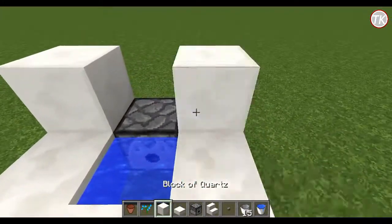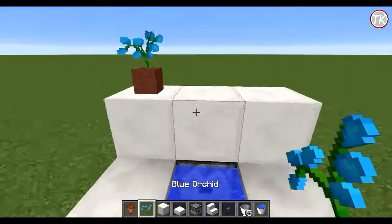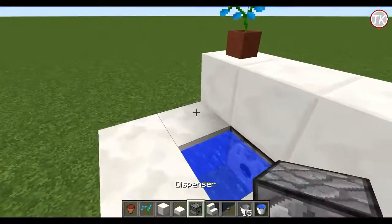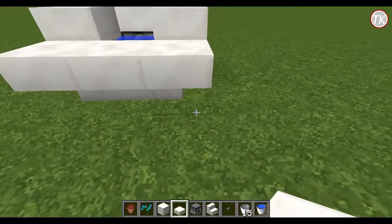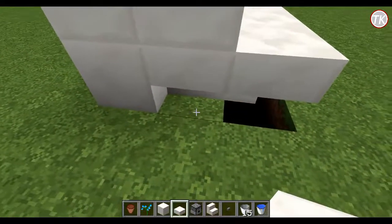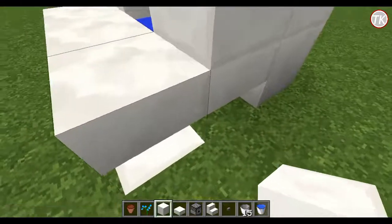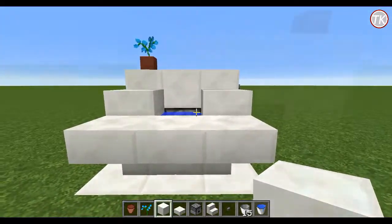Now behind it, you just want to place more blocks like this. I like placing a flower pot right here with a blue flower just because it adds a little bit of something to the toilet. Then on the side here, place a button. Over here, just two slabs, and that is the toilet all done. You can break out some of these blocks and change them to match the toilet, just so it has a little white flooring on the bottom. And this is the beginning of the redstone toilet.